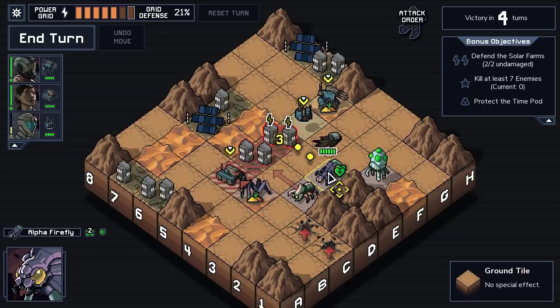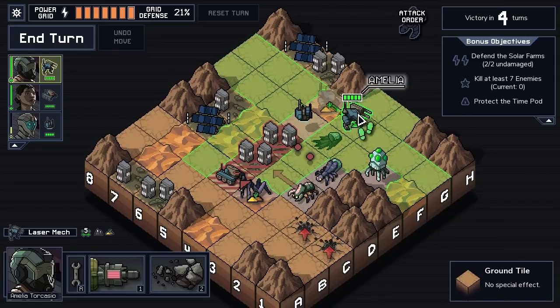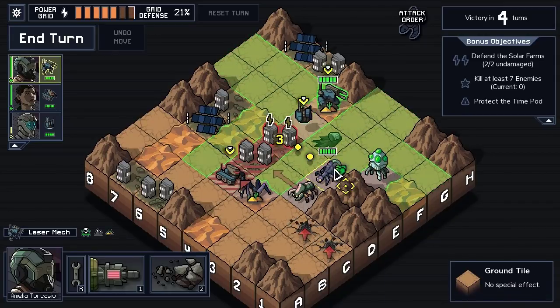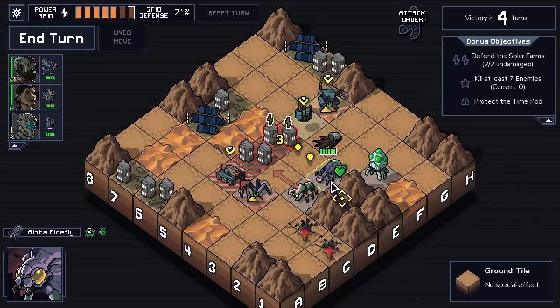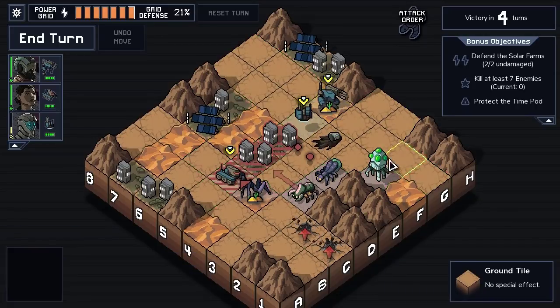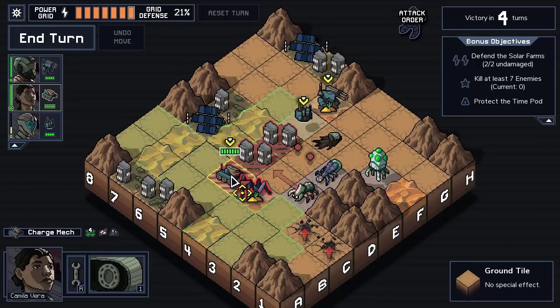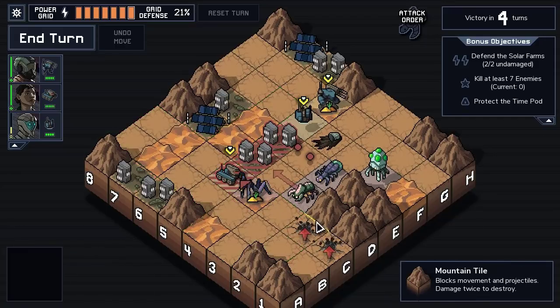This guy has five health normally. He'll be down two from the laser and one from the Scion dying, meaning he's at two, so he won't die from the bouncing damage. That's not enough. Alternatively I could move point blank and fire on these two, but I would do the same damage since they don't lose the bonus health when the Scion dies. Is there a better way to handle this? I really want to smash these guys this turn. We could hit four guys in a row here.